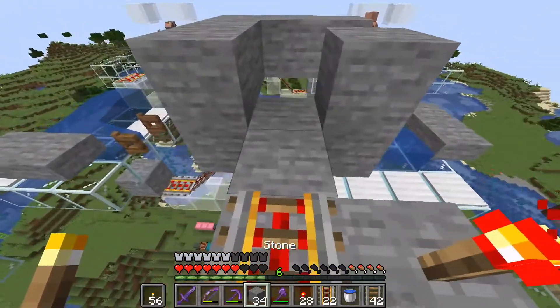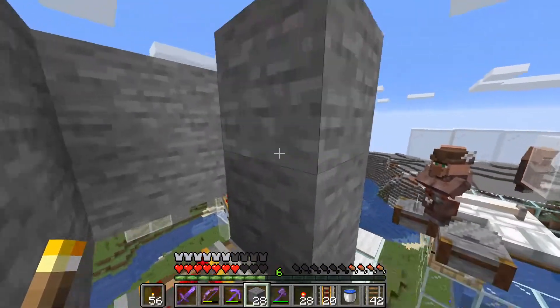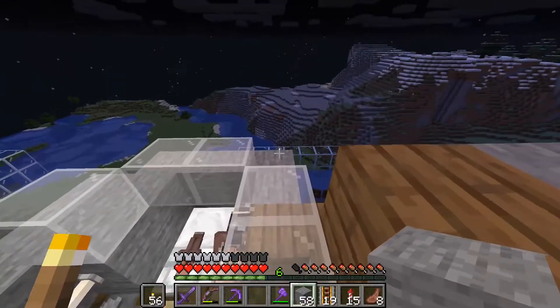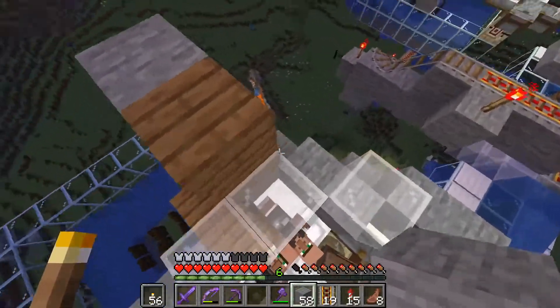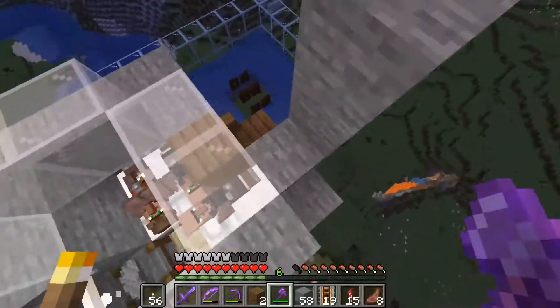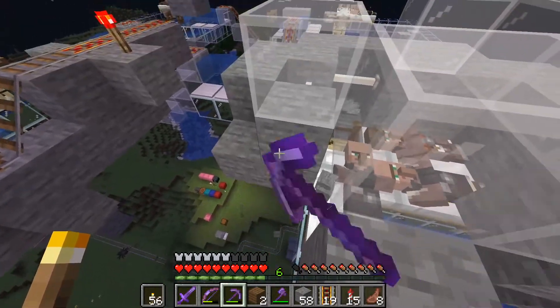Aelin was able to get a new zombie, so I'm waiting for the baby villager to fully grow up so he doesn't fall off the edge — he fits through some of the tiny corners. This is night two of me waiting for him to grow up into an adult so we can get the zombie up. Once that's done, hopefully the farm will be functional and we can start on the collection system.